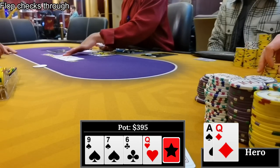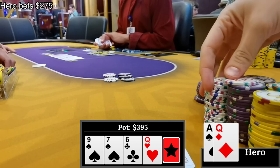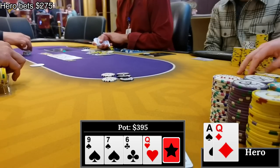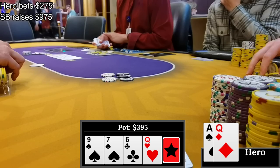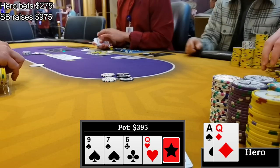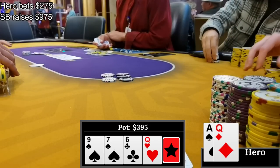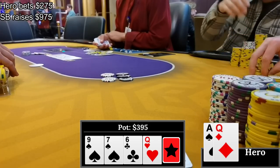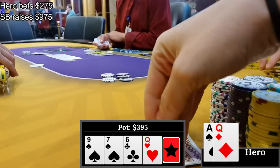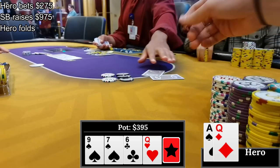Pretty good free card - an offsuit queen. It checks to me again and I bet $275. The small blind thinks for a while then very unexpectedly check-raises to $975. I really didn't expect that. After the $975 raise he's got about 2k behind. On one hand he reps very little with this check-flop check-raise-turn line, but on the other hand I've shoved or called this spot a million times before and lost every single time. So I make a bit of a ridiculous hero fold and let my hand go.